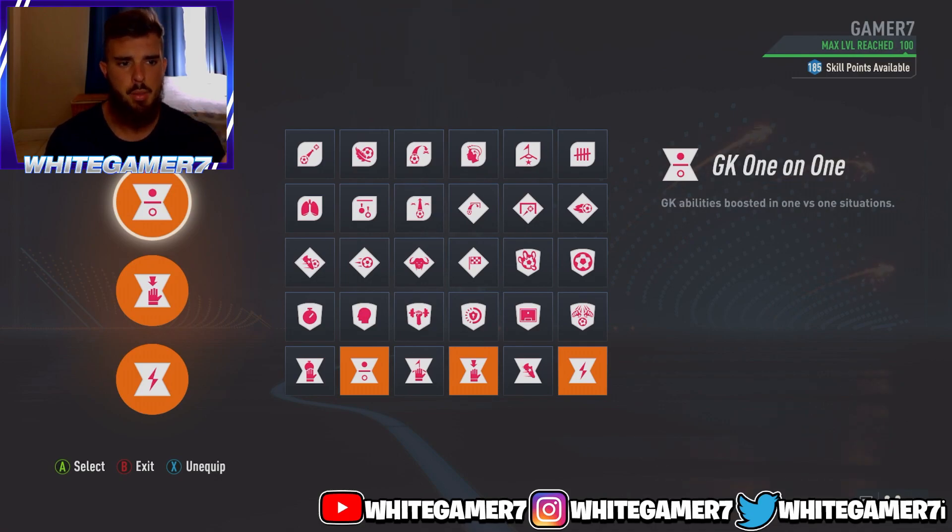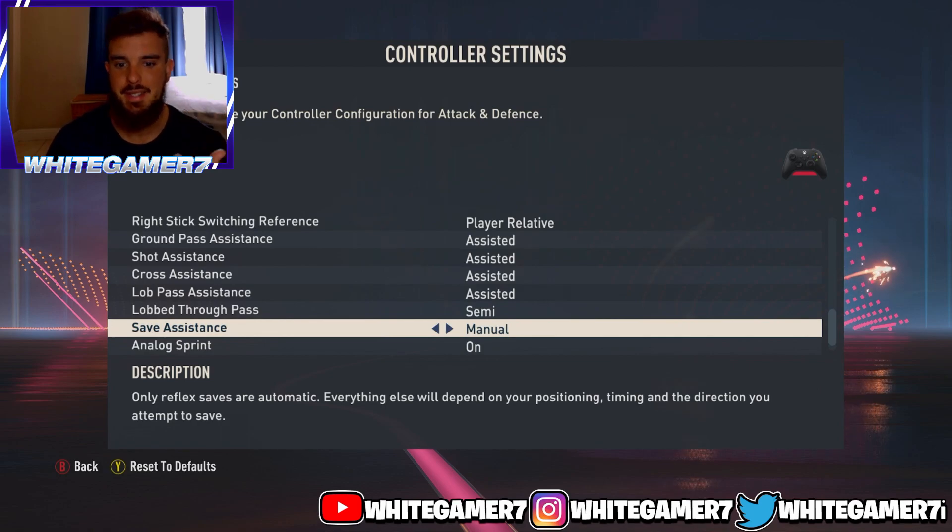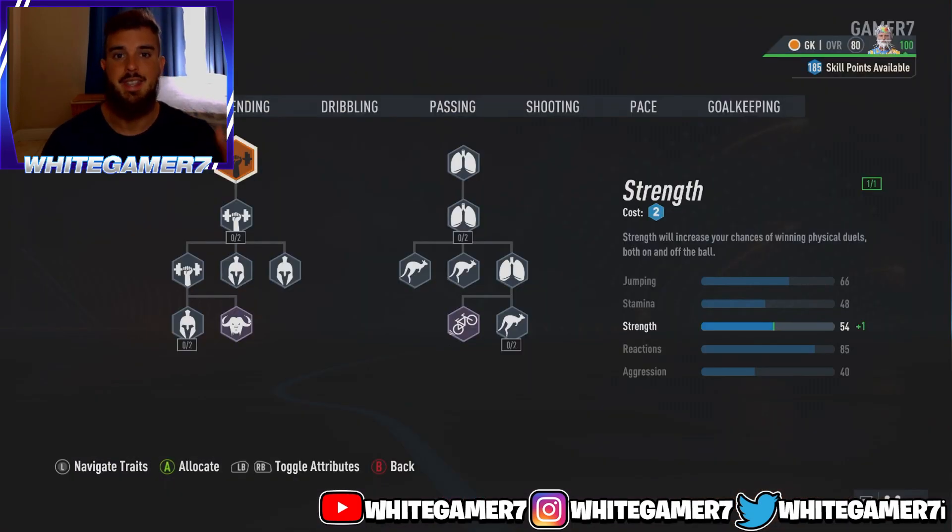So the three perks we went with are Goalkeeper 1v1, Goalkeeper Far Reach, and Quick Reflex. For save assistance, I was using Manual. I think Manual is much better than the other options because you have way more input on where you want to dive, so I went with Manual for save assistance.